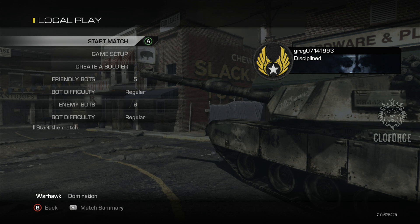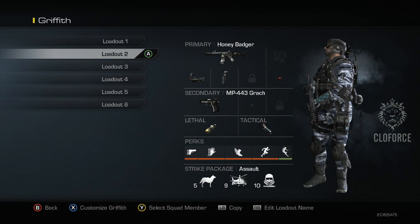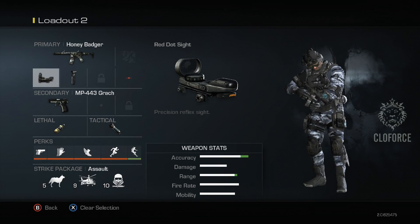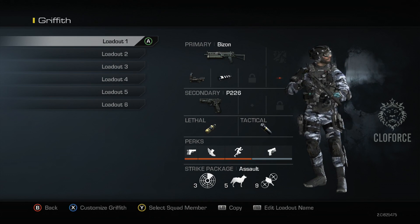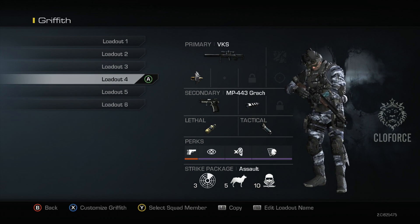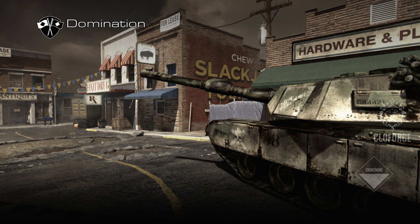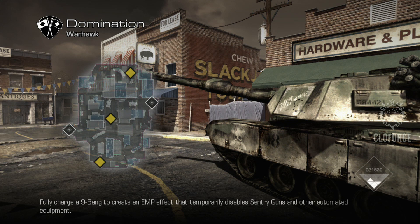Hey, what's going on YouTube, this is Greg from Cloforce bringing you another Call of Duty Ghosts multiplayer video. We're gonna be playing on Warhawk, doing domination. I'm gonna be messing around with the honey badger — got it with a red dot and foregrip — and probably switching between that, the Bison, maybe the Vector, and maybe a shotgun. Probably won't be using my two sniper classes. This level is one of the smaller maps, very close quarter.